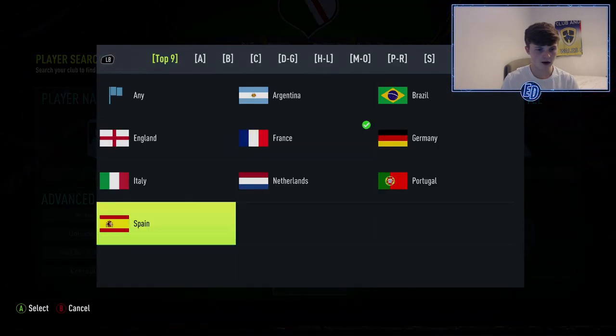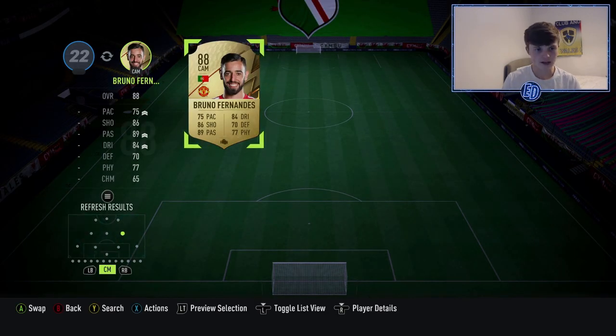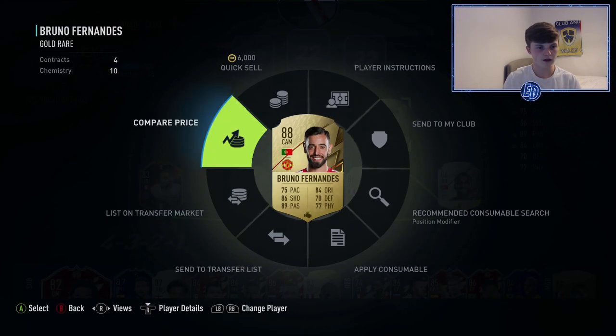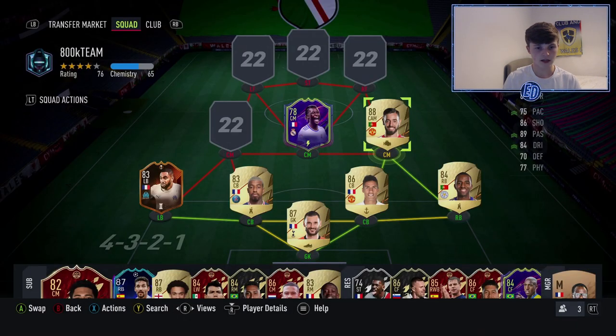Out of packs and in my club — Bruno Fernandes. He's our other CDM, only 70 defending. I guess you could put a Shadow on him, but I've played 96 games with him at CDM: 11 goals and 13 assists. He's insane. I bought him for 103k, he's about 47k right now — worth every penny, really fun. Those two in midfield are very, very fun.